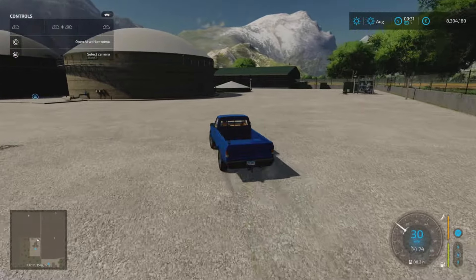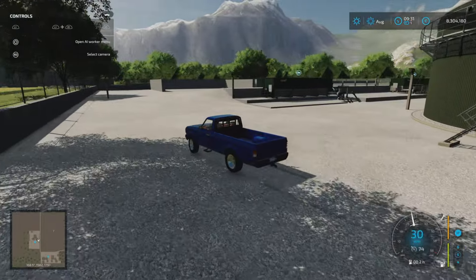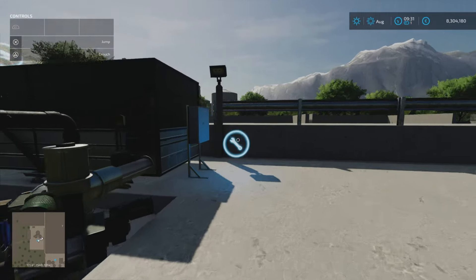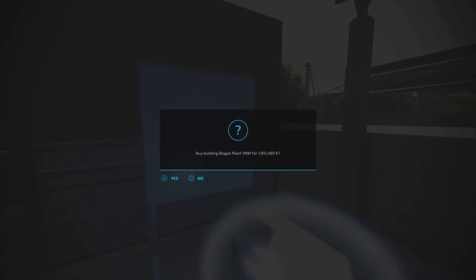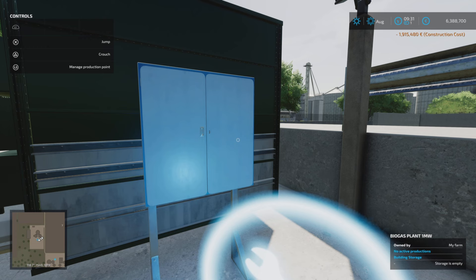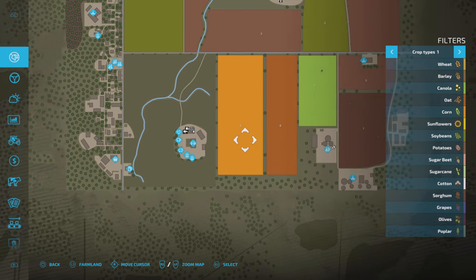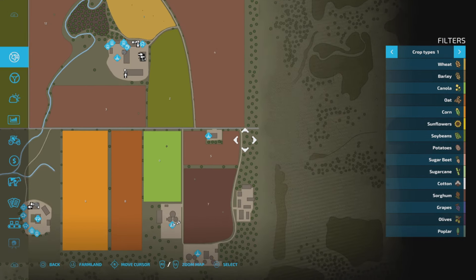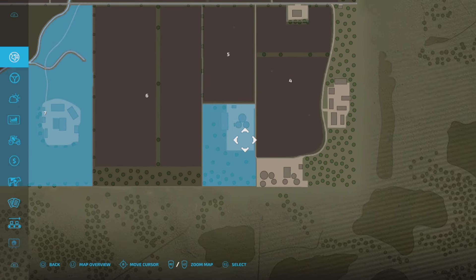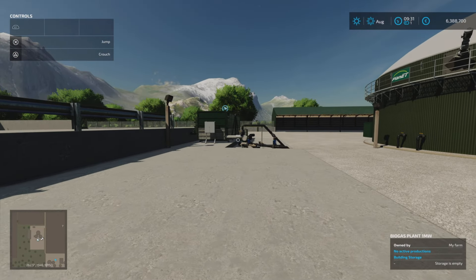There's shed space over to the side, and two large silage clamps behind. The biogas plant costs 1,915,480. Standard as far as biogas plants go. And then if we go back to our map, you'll now see - having come across the top past Red Marble Bowl, down to Feed and Grain South - we now own that land, which also includes the stuff around it. So on top of getting the biogas plant and the silage clamps, we have got a bit of land around us too for our 1.9 million.